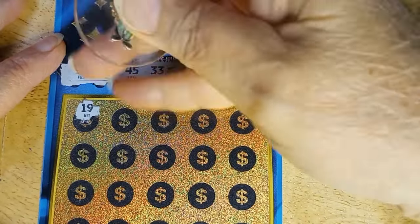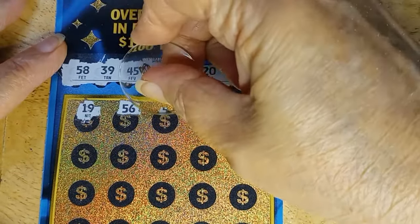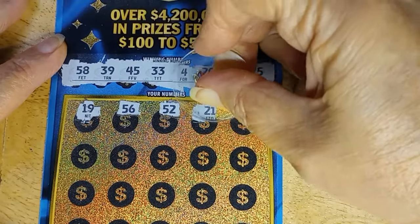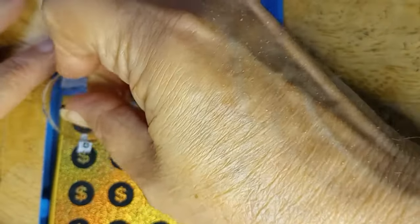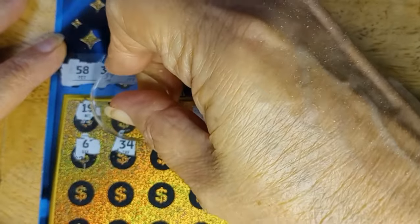We came up with 19, which is not one of the numbers I need. 56 — close to the 58 but not it. 52, wrong side. 21 — no, it's 20. And little old deuce. Nope. 6 by itself. 4, 5, 6. 34.